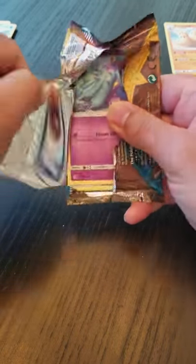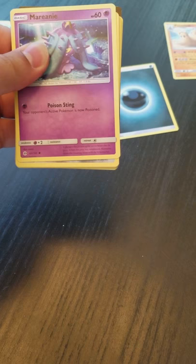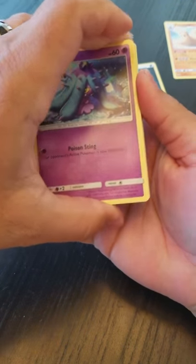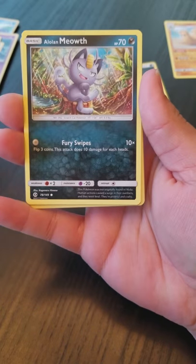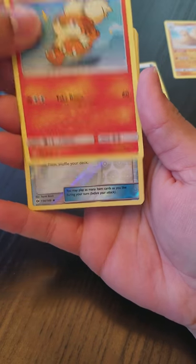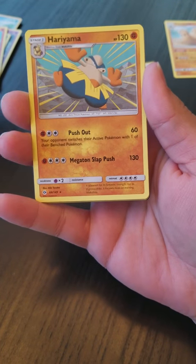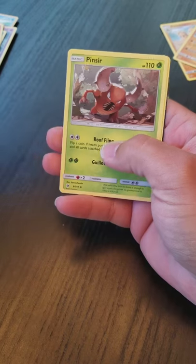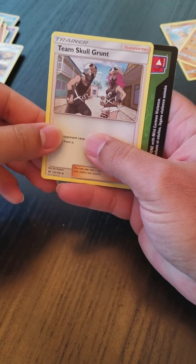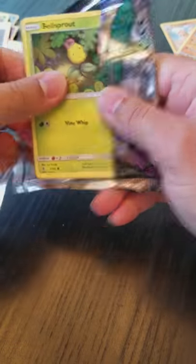We'll take that. Alright, second and last Sun and Moon pack — let's see if we get anything from it. Not even gonna pull the code card off this time, just gonna try to hide it a little bit. We have a Mareanie, Alolan Diglett, Dugtrio, Alolan Meowth, Growlithe, a reverse Timer Ball, and then our rare is Hariyama. To finish it off we got Steel Energy, Ultra Ball, Pincer, Team Skull Grunt, and a green code card.